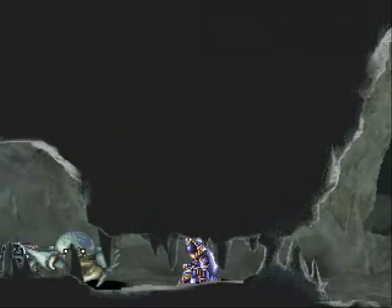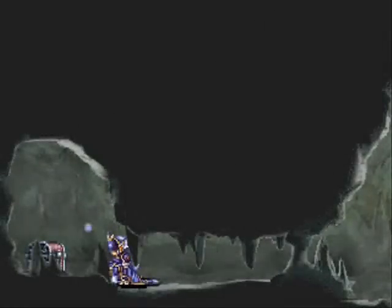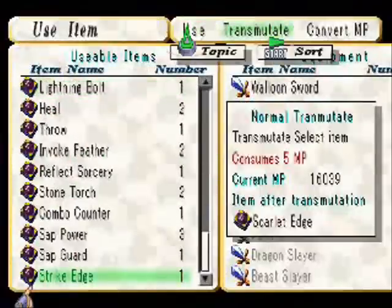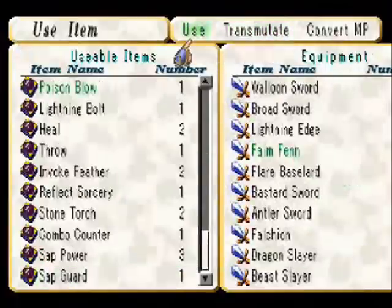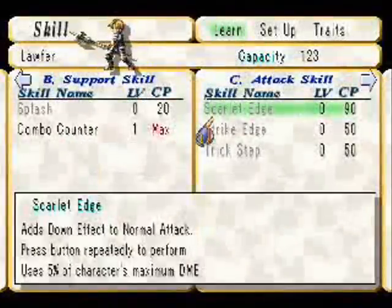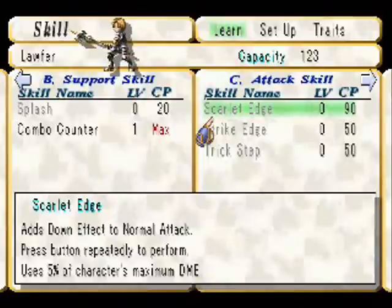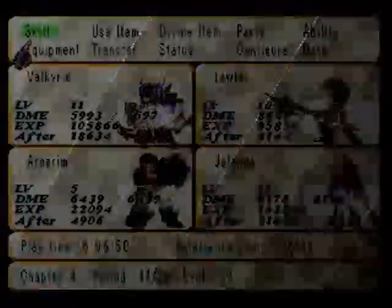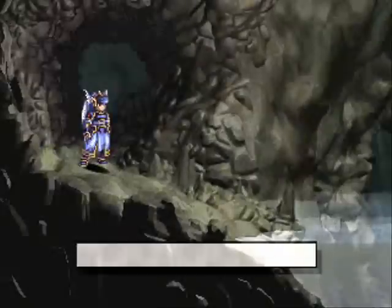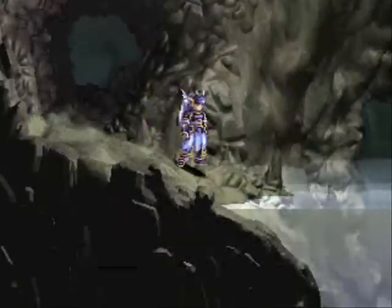Now there is a treasure here, but I'm going to have to fight that guy. Okay, so we killed him and let's open the chest. We get Strike Edge. Now I already know Strike Edge, but if we actually transmute it we can get Scarlet Edge, which I don't know. Scarlet Edge really isn't that great — it'll give you a down effect to your attack so you can try and knock enemies down, but it costs health to use. Right now I've got more important places to be putting skill points into, and I'll be getting a new skill soon enough.